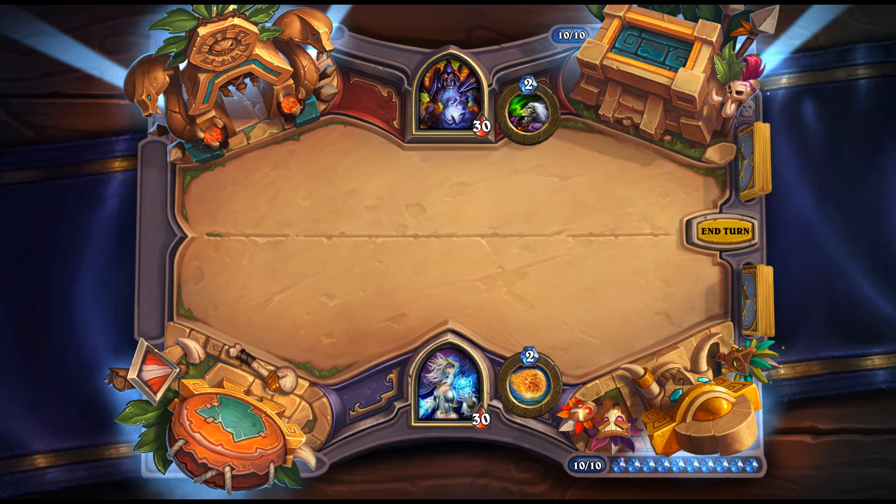Ordinary Tortoise: 3 mana, 3/5 neutral Beast — Battlecry: deal 5 damage to your hero. You're getting one extra health over a vanilla stat line at the cost of 5 damage to yourself. Maybe Odd Paladin could use it, but most decks wouldn't want that downside. Possibly Druid or Hunter with Beast synergies, but not convincing.